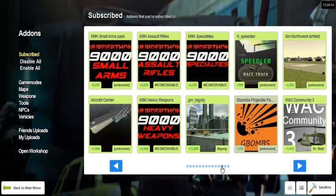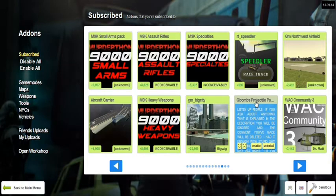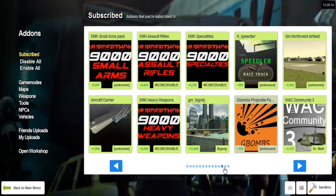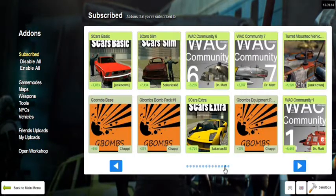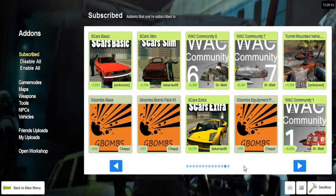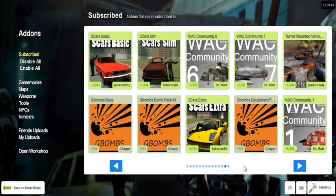Disable the equipment, the bomb packs, the base, and I think I have one more — the projectile patch or something. So yeah, disable anything involving G-Bombs. Basically, what G-Bombs does, from what I've read in some articles, is it messes with the physics of S-Cars and causes the wheels to sink into the ground and also the car to shake uncontrollably all over the track.